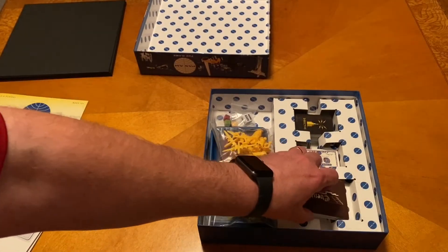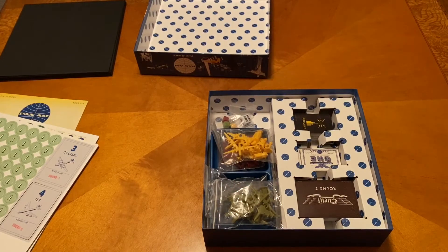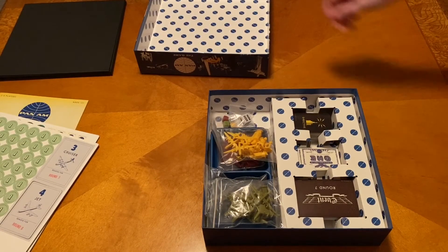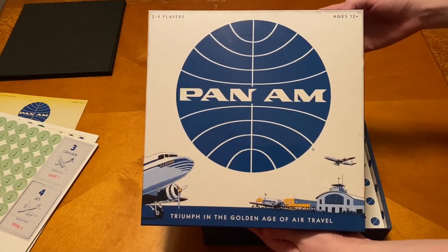It looks really cool. Those go right there. I guess that's it — just punch out the little things, put them in a baggie, and we're good to go. So that is Pan Am from Prospero Hall and Funko Games. We will catch you guys next time. Bye.